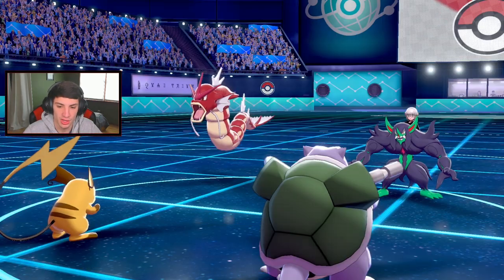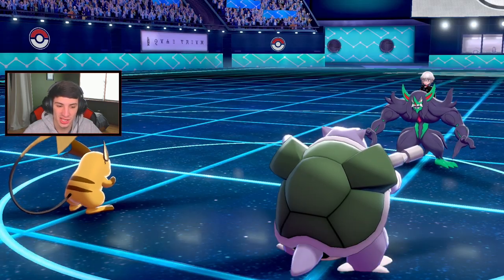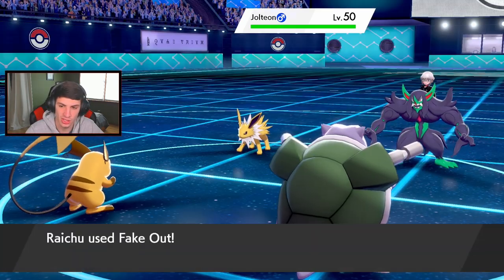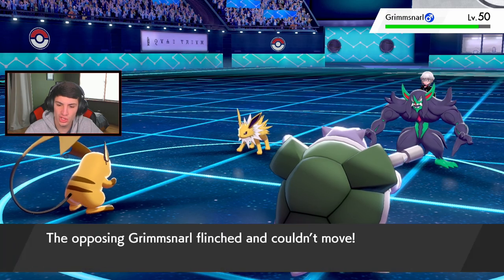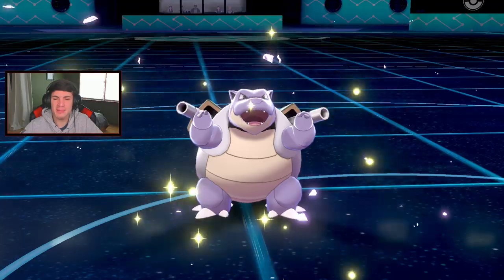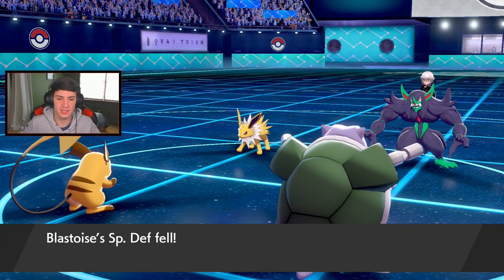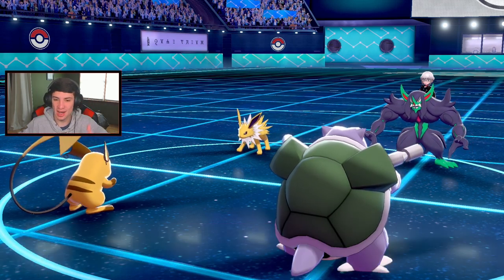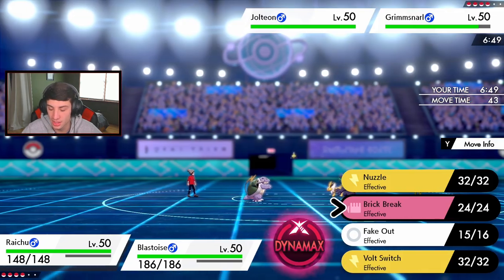Jolteon comes out - whether it's Lightning Rod or not, we are Faking Out and Brick Breaking next turn to break screens. The reads baby - I'm not going down, I'm not going 0-3. Your boy's not doing that! Big Shell Smash popping off, attack is boosted. Now we're rolling, now I'm getting groovy with this one. I think Jolteon goes down - could be Sashed so I'm going to double into it.